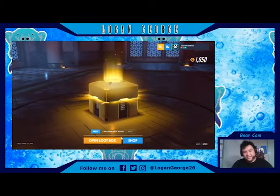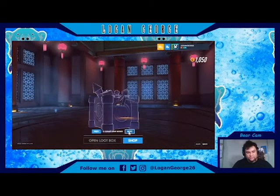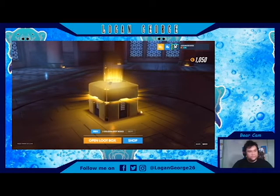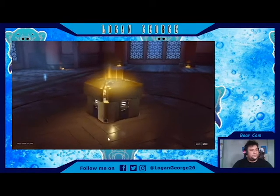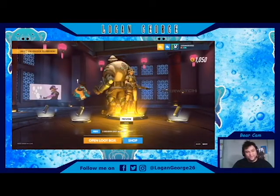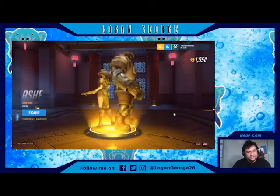What am I going to get? Hope I can get Reinhardt and D.Va's skin. Hold on, I can't open. Why can't I open? Okay, there you go — whose skin... Ash! Ash's skin. Nope, wrong one. Nice. So this is their safari skin.